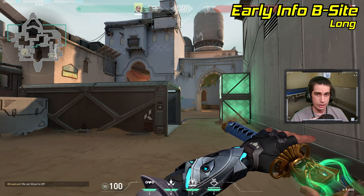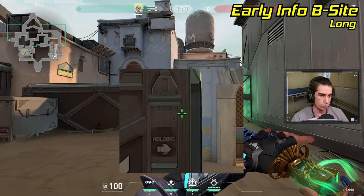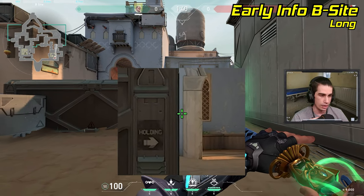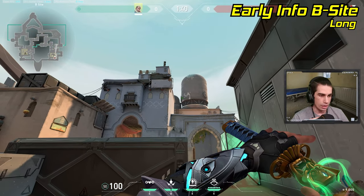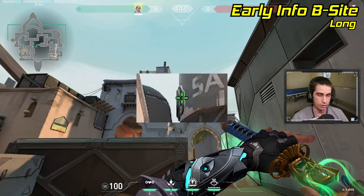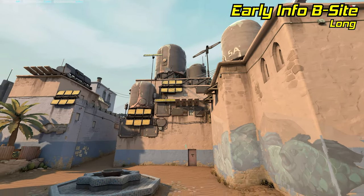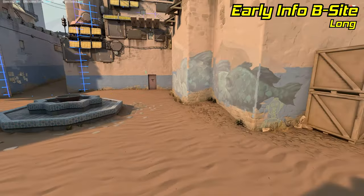If you don't want to risk your arrow being broken immediately, stand against this wall in back site and line up this wall of tube right against the left side of this arch in garden. Then aim a little bit to the right of this dark gray part of the pillar above garden, pull out your recon, and do a one-bounce, full-charge arrow. This arrow will fly all the way to fountain and reveal anybody standing there.